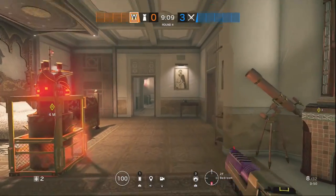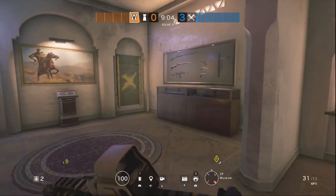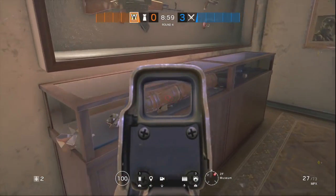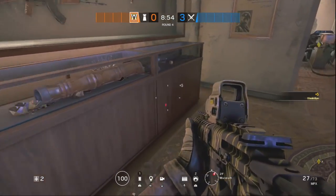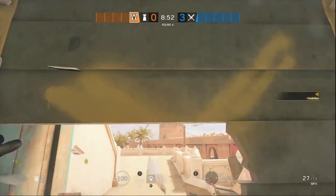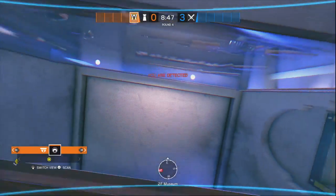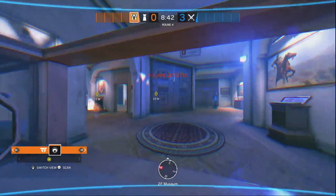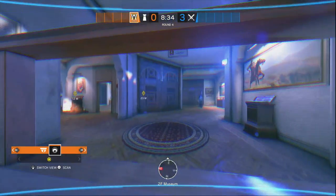Let's go over to Valkyrie cams. This first one's pretty dirty — I really like it. We're going to shoot out this showcase. I think it's a quiver, but you can throw your camera in there. Attackers will usually be right here in this window and they won't be able to see the camera — it's hidden inside the thing. But you can see outside the camera, so you can see people around the window. Pretty dirty. In a couple of rounds I'll be showing you guys how to use this camera to see below museum.